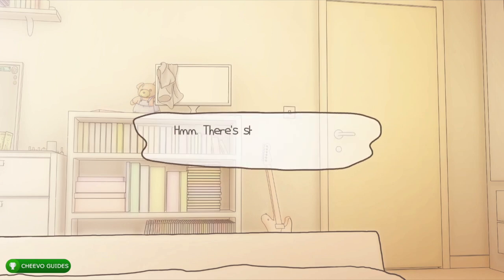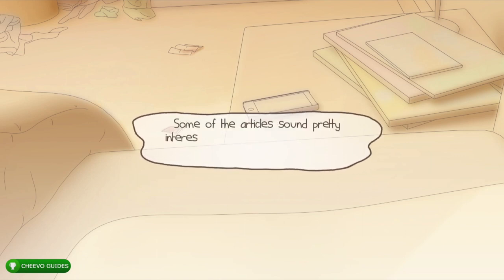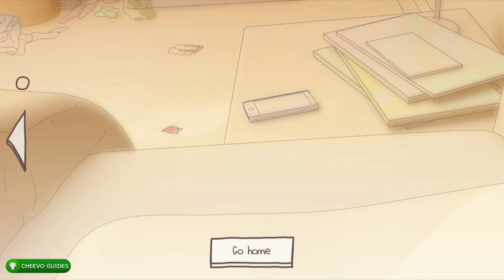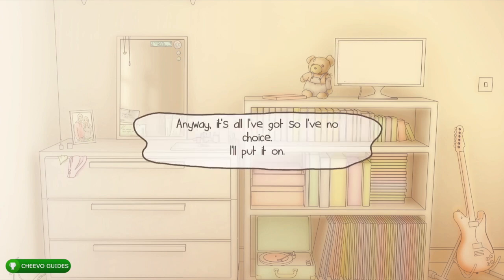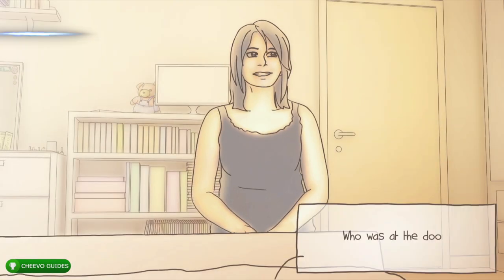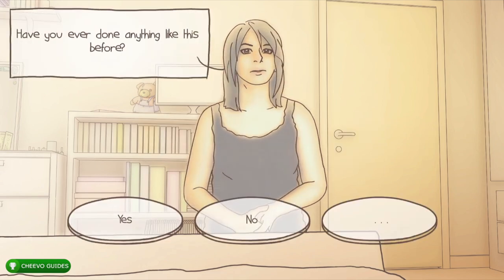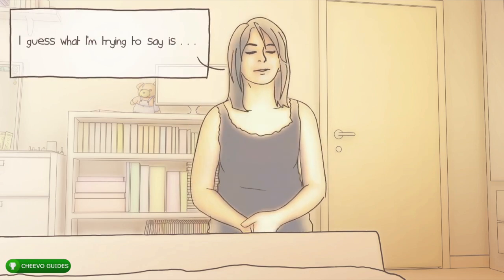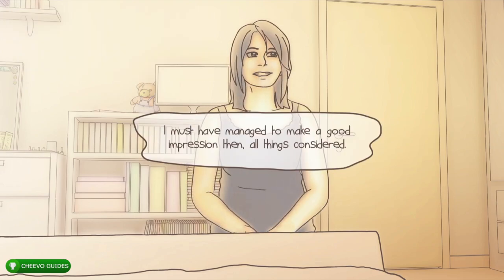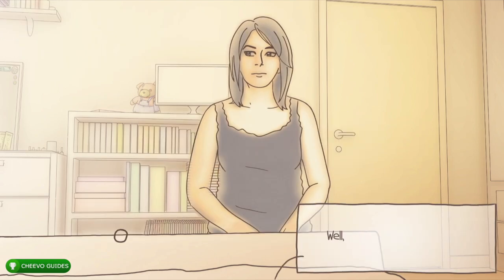Once she leaves, look on the right-hand side and interact with the magazines on the nightstand. After that, go to the center of the room and pick up your shirt off the TV/bookshelf. She'll walk back in and say sorry, that was just the mailman dropping off a package. She'll mention she feels bad about the one night stand and ask if you've had one before — press no. She'll say it's getting awkward and ask what you want to talk about — choose to talk about us and our hobbies.